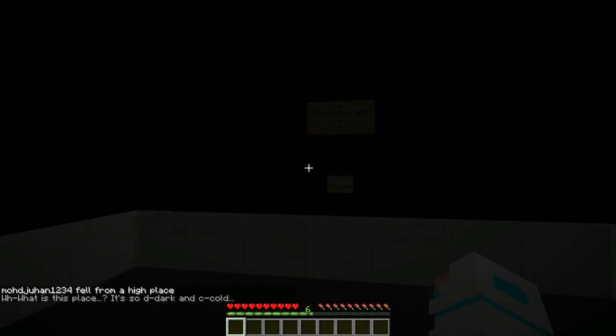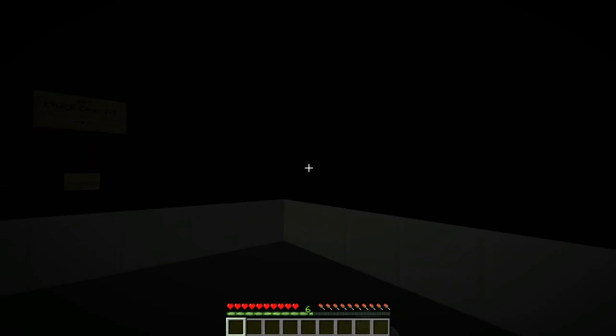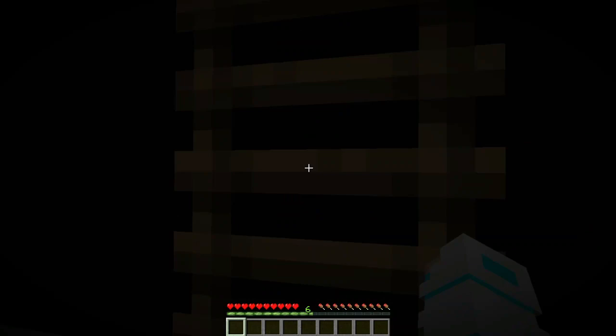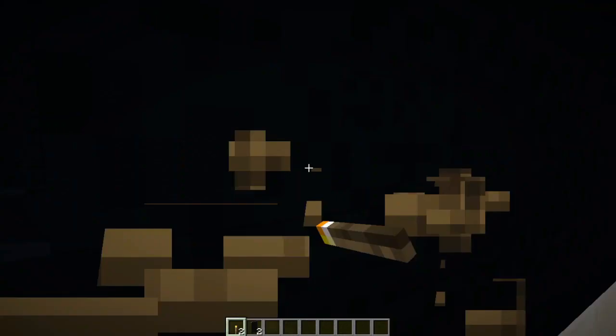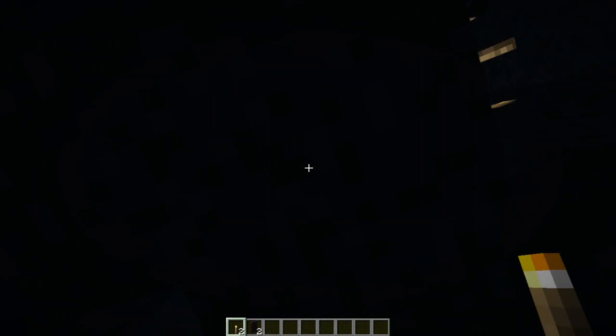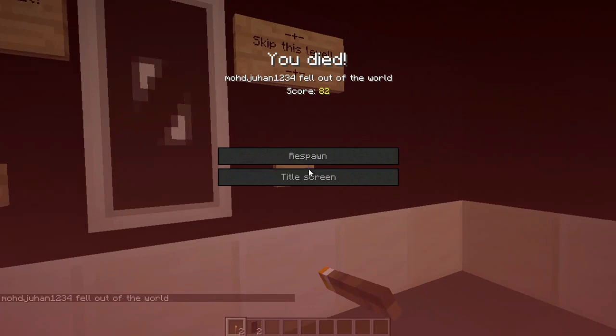That should be what we need to do in this level. The level name is 'Darkness' — I'm sorry if you guys can see it. The objective before this level was to die from fall damage, which was so easy. I see a barrel I've seen before. I'm skipping — I'm so sorry. I even found the emerald.